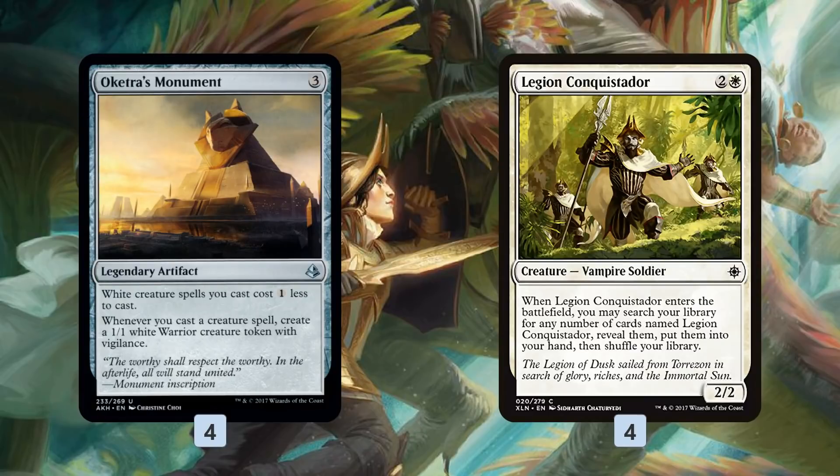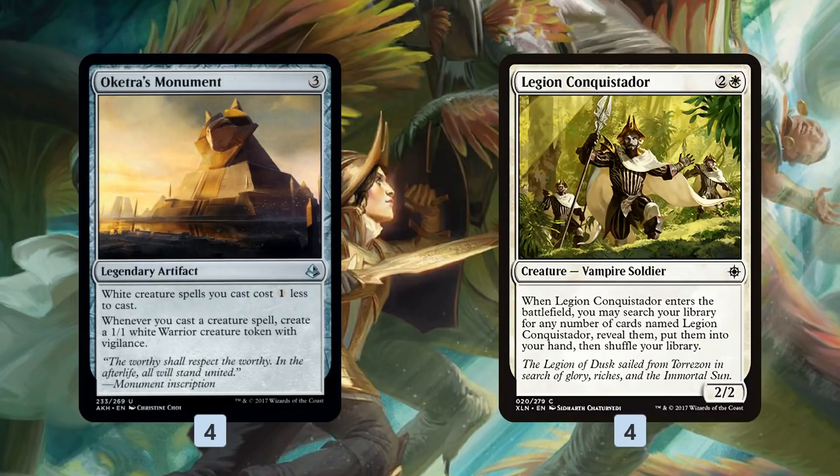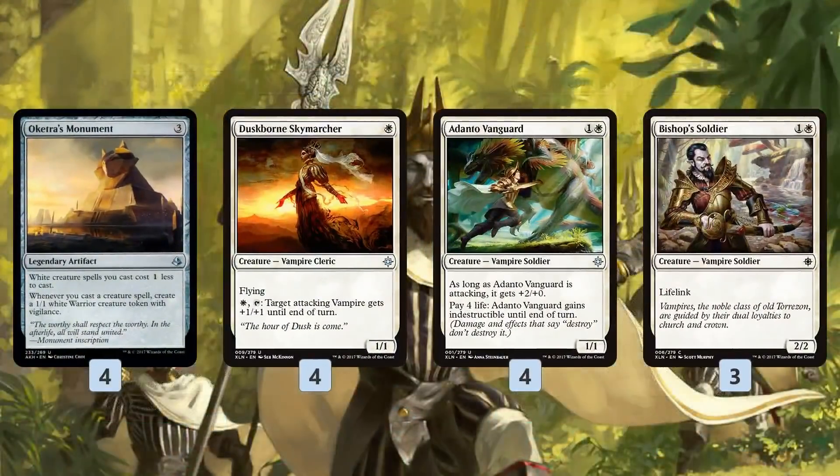The new sweet synergy for Oketra's Monument in this deck is Legion Conquistador, which is like a Squadron Hawk but a little more expensive. With the monument out we play one conquistador for two mana and get a token, so we're getting three power and toughness across two bodies. We tutor up three more copies, doing it again and again — for eight mana total we're making 12 power and toughness across eight creatures with just a monument and a single copy of Legion Conquistador.